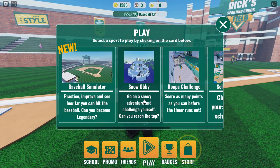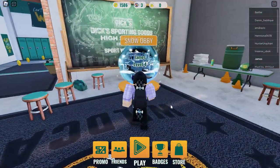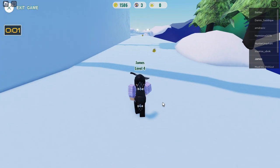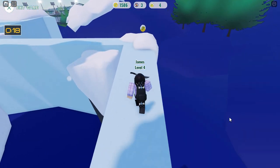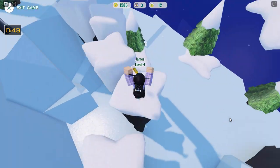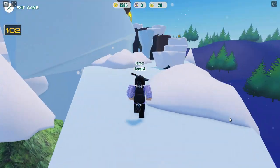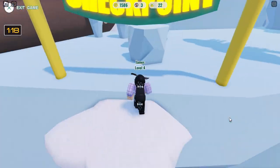The next challenge is the snow obby, so we're going to select that. It's going to teleport you into a locker room and you can find the snow obby inside. Click on play to start the obby — it's like a timed thing, but honestly you can take your time; it really doesn't matter how fast or slow you are. One thing to note: the movement was very strange because the map was covered in ice and very slippery, and my character was going very slowly, which was a bit frustrating.